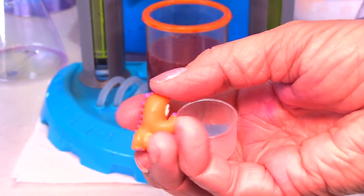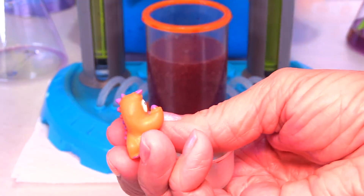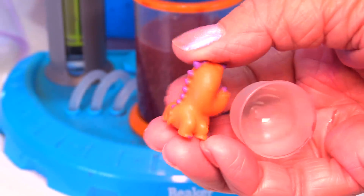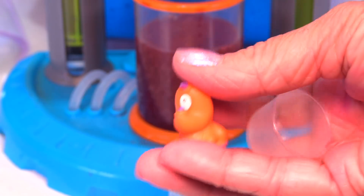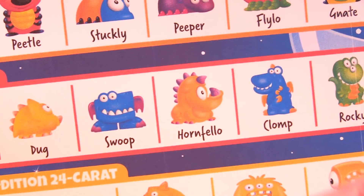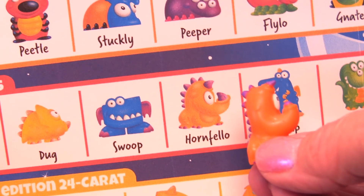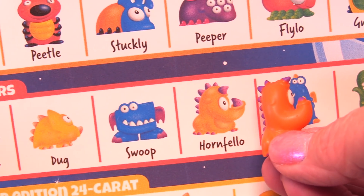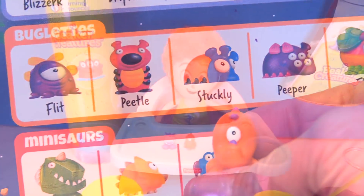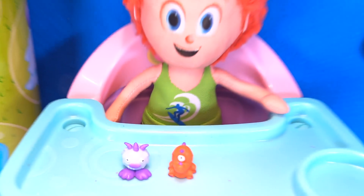That kind of looks like maybe a dinosaur of some type. But look what funny little cute nose he has. And he only has one eye — he's just like a cyclops dinosaur type creature. Let's see if we can find him on the chart. This is Hornfellow. Guys, we got a Minisore! This is awesome. Here you go Dennis, now you have two beaker creatures — you have this cutie called Hornfellow.